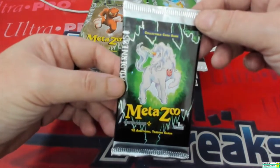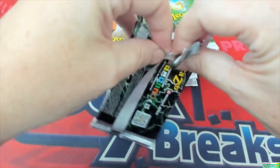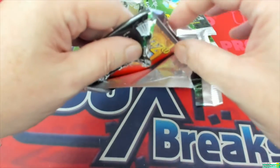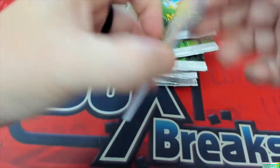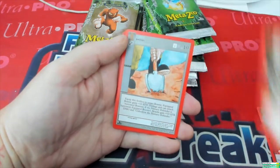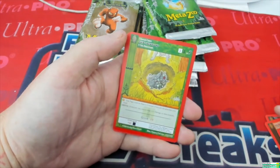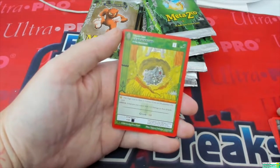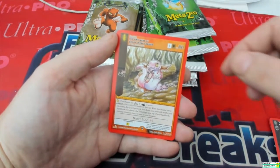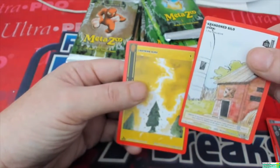We got 16 packs of MetaZoo coming up right now for Matthew E. First card: Bloodstained, Lightning Strikes Twice, Peninsula Python, Shovel, Janet and Rosetta, Stone-Eating Thing, Ozark Howler. Then your Chibi Jackalope reverse hollow, and then the Fine Mess of Goose Creek Lagoon — say that five times fast. Pet Token, Abandoned Farm Silo, and Lightning Aura.